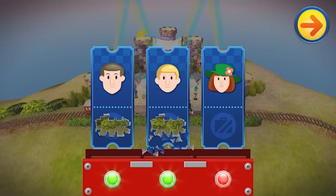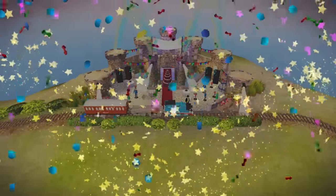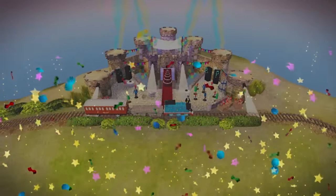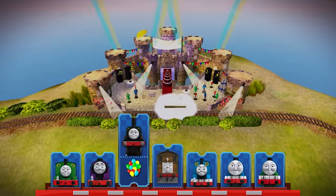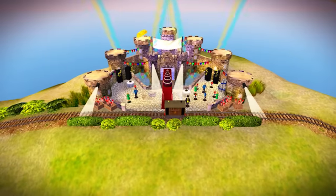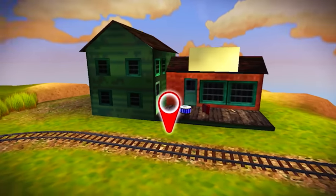We are done with one — we have to punch these tickets. We have one of seven, and then confetti and fireworks! We have one of the seven golden things we need to pick up. It looks like Toby or Emily next. Let's go Toby — in numerical order, so number one, then number seven, then Emily will be number 12.